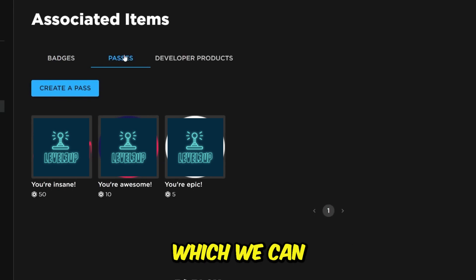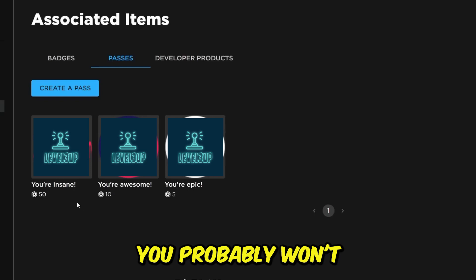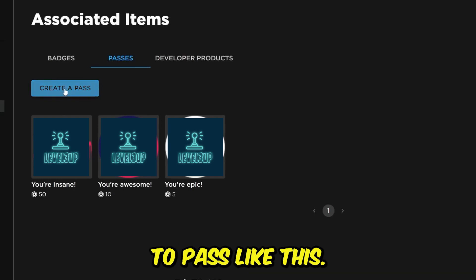This is the game pass section, which you can use to create passes to add to Please Donate to receive donations. It's important to note that you probably won't have anything here. Once ready, tap on Create a Pass.